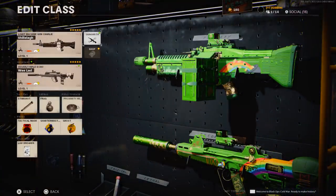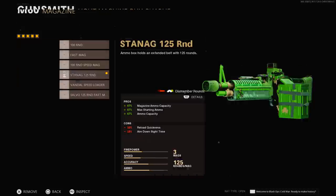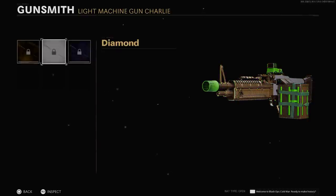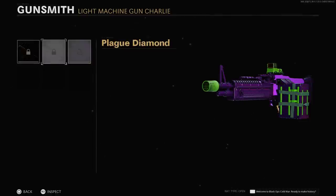For the default attachments on the M60, we have the Hawksmoor optic, the compensator muzzle, the Cut Down barrel, the 125-round mags, and the Serpent Wrap handle. Looking at the mastery camos — Gold, Diamond, Dark Matter Ultra, Dark Aether, Plague Diamond, and finally Golden Viper.